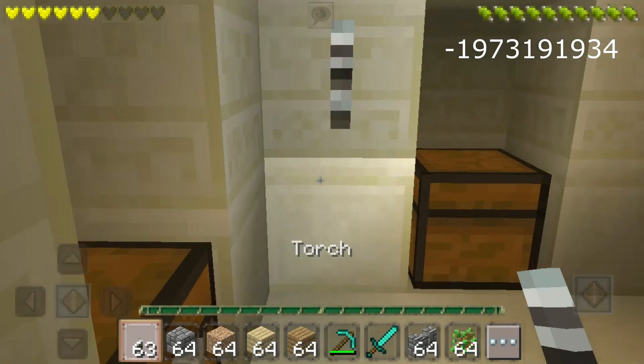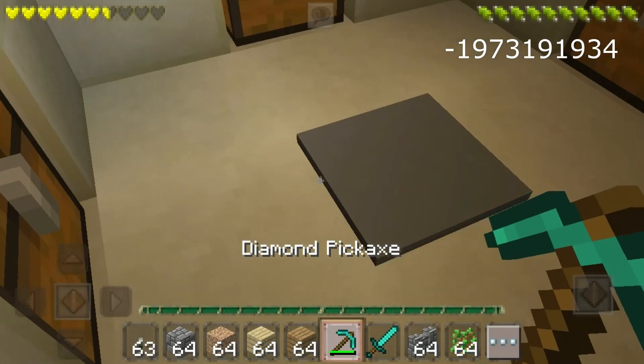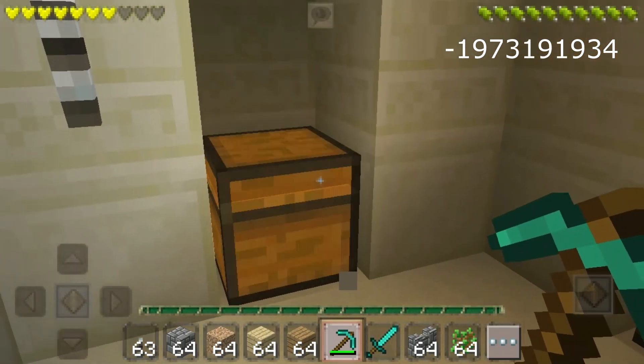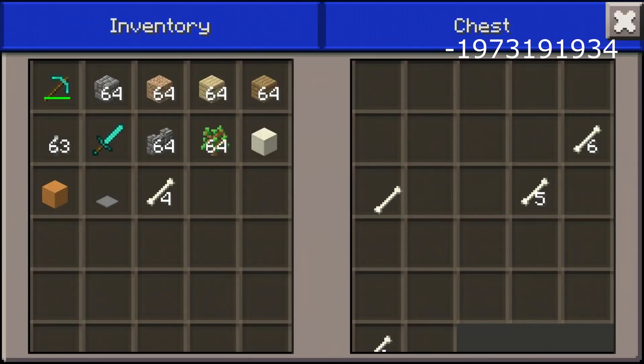I have torches, so I'm going to break this because I know I'll step on the pressure plate otherwise. We have four chests — one has bones, okay that's a lot of bones, but believe me there are a lot of emeralds and diamonds in those chests.